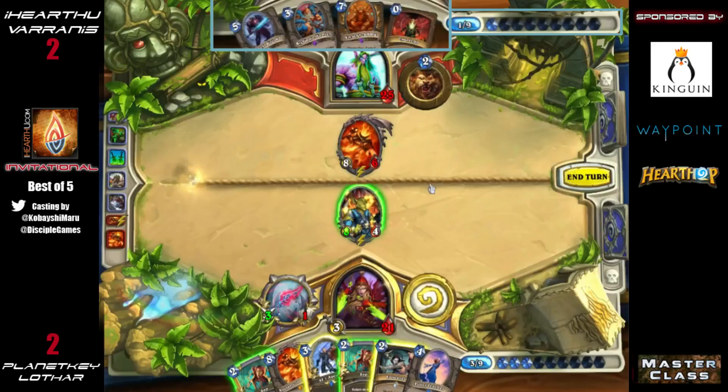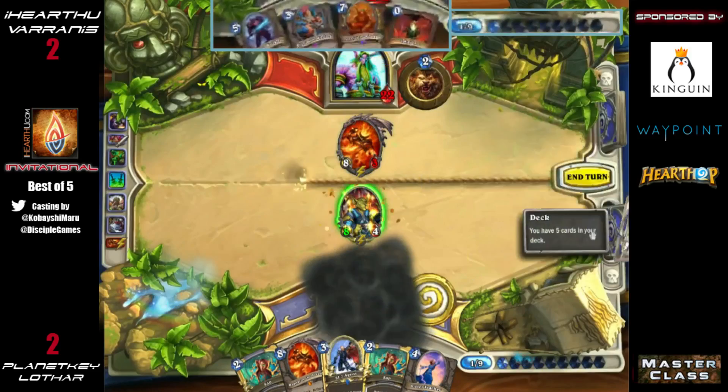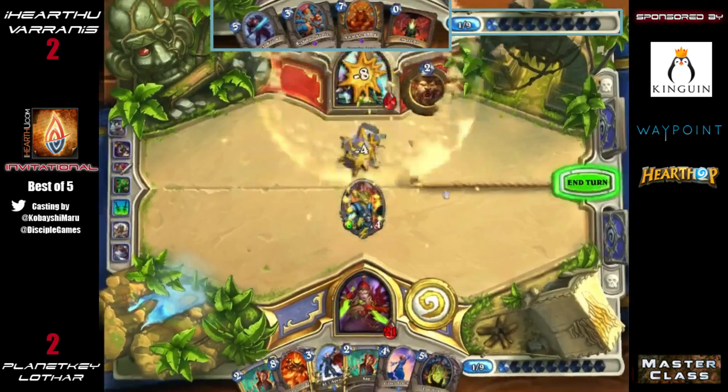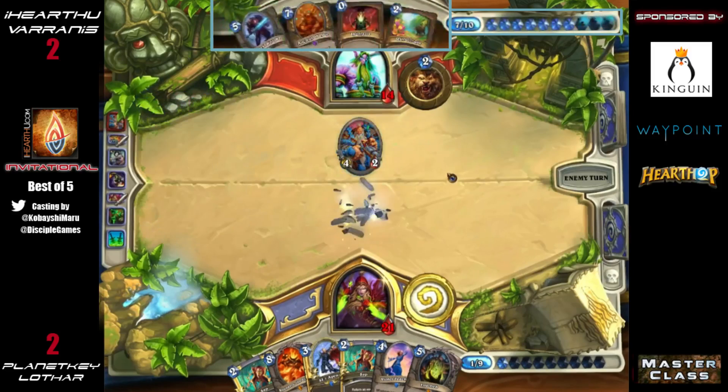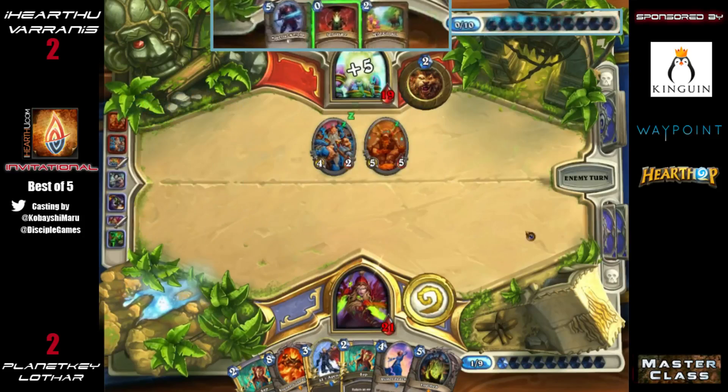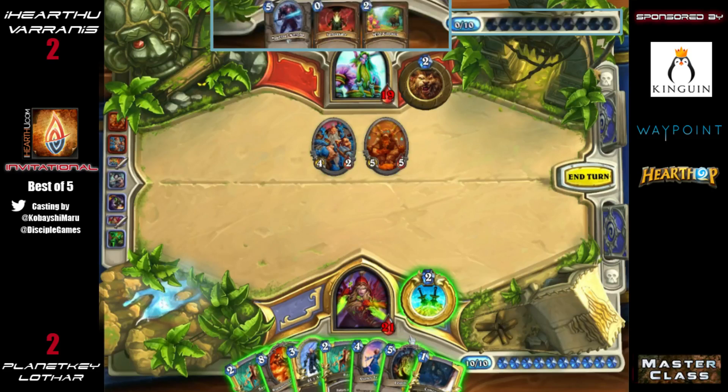The issue with Sapping it is if he plays it down next turn there's a 50-50 it hits your Gadgetzan, which has Cold Blood on it — that's a huge amount of damage, and that was your last Cold Blood as well. That's also your last way to draw. We didn't quite think about the seven or more attack requirement for Big Game Hunter — we were sorting out the many options Lothar had.